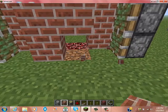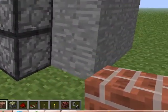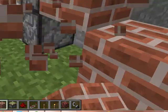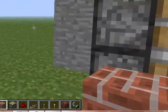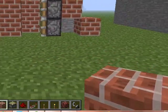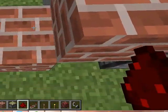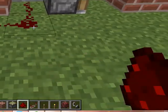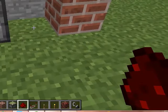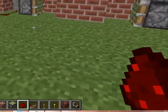Now we're just going to do some redstone wiring. You can put four levers if you want, but that'd be kind of unnecessary. You're going to want to make a staircase pattern on both sides of the taller piston and connect them. Whatever you do to one side, you want to do on the other side, because you're going to want to make it identical until the redstone repeater comes out.